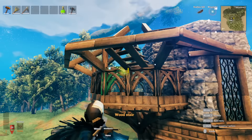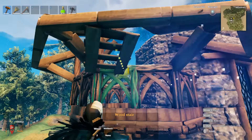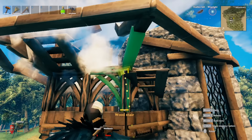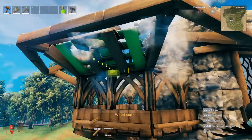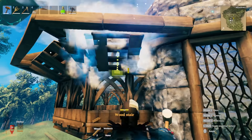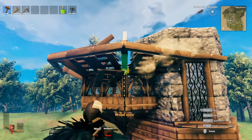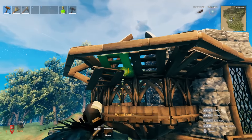Now that all our dark wood arches are in place, grab our 26-degree stairs and place them right underneath here, snapping in like that. Do this all around these little open sections here. Squeeze them in where possible. When done, focus on the roof.